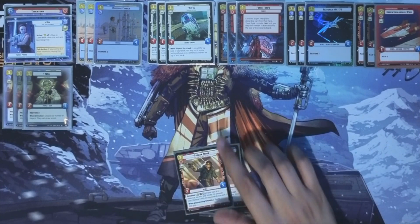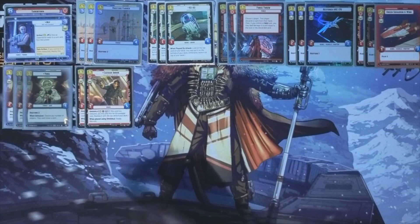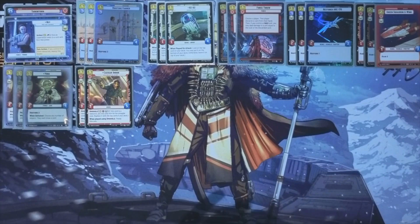Two copies of Cassian. This is largely going to be in your resource row and come out as a finisher late game when you're just a little bit of damage away, but it is just a 3-5 and that is never bad.